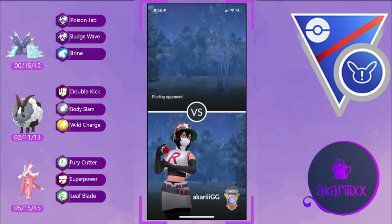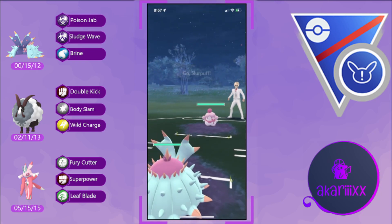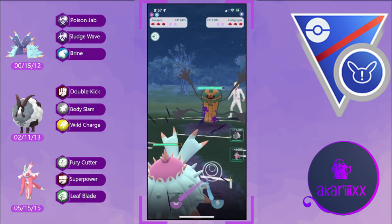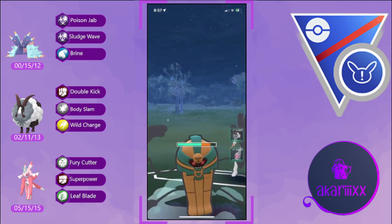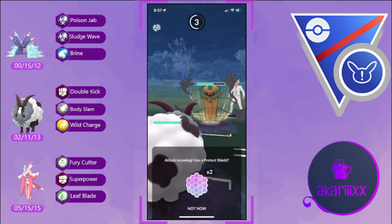Well played by the opponent — heavy assist from the Drapion. Thinking about how I could have played that differently — definitely firing off Body Slams into Clefable as opposed to Wild Charge. I was anticipating Wild Charge would be enough to KO but it unfortunately was not. The opponent was able to maintain switch advantage. We needed switch advantage in that battle to have any chance of winning; after we lost it, it was pretty much a GG. Would it have gone differently if we'd won switch? Potentially.